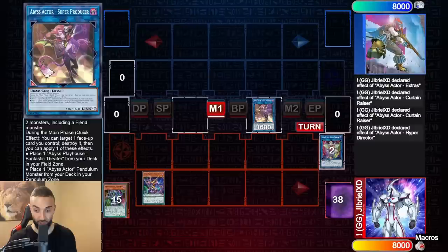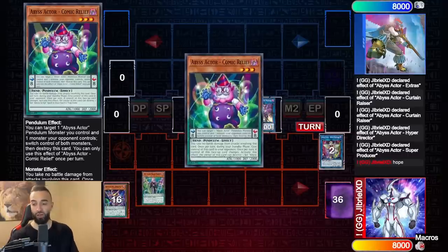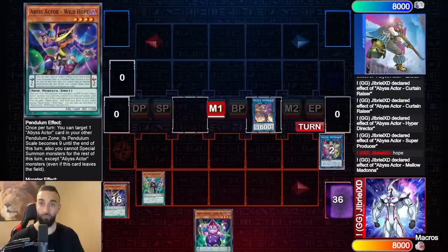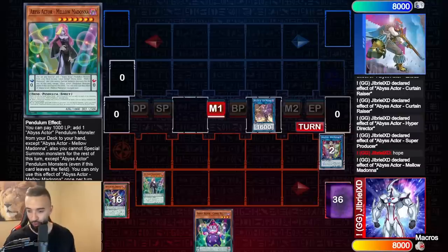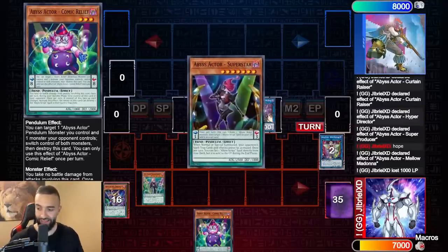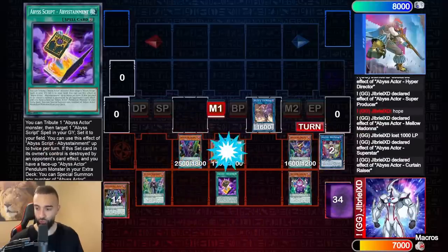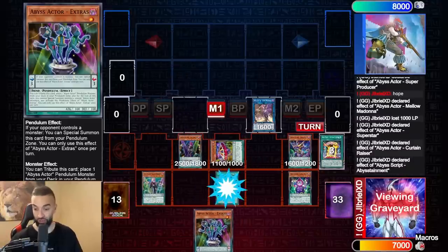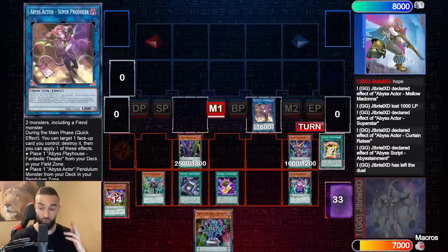During the main phase you target one face-up card you control and destroy it — this card is crazy. It pops Wild Hope, Wild Hope triggers, you scale Madonna and Comic Relief. Wild Hope triggers as well, then we pendulum summon three. Superstar's effect gets you Abyssainment, Curtain Raiser's effect again — look how many cards we have, and this is from one card. We use the effect to get Fantasy Magic.